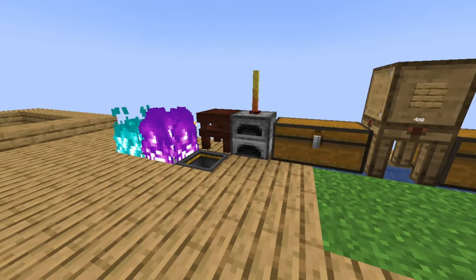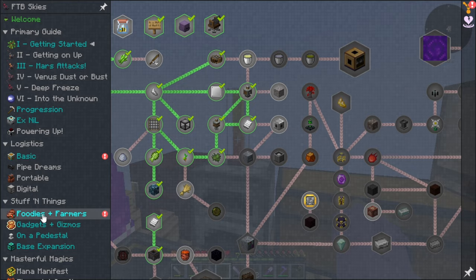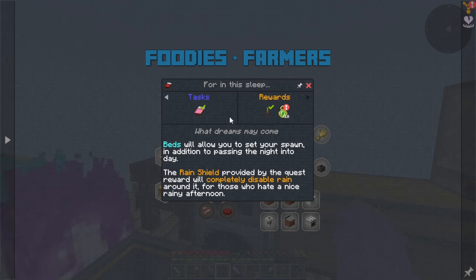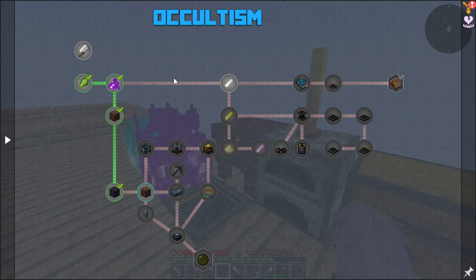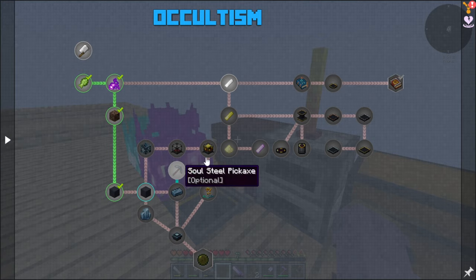We got ourselves a rain shield, which came from making a bed — this quest over here. I made some flint shears to get leaves for the composter, made wool from straw to craft a bed so I could sleep, because the nighttime was plaguing me. You can get a rain shield and completely disable the rain, which is super useful. We also got an altar from the Occultism quest line, along with some stone, soul sand, and other things.